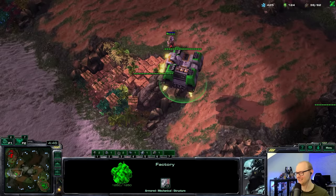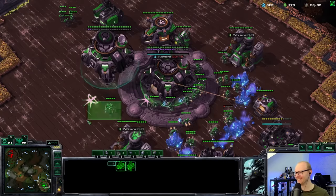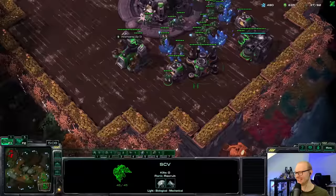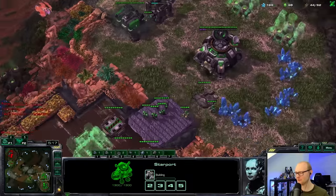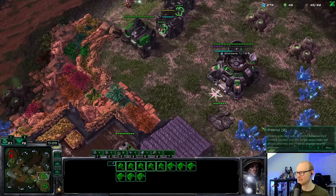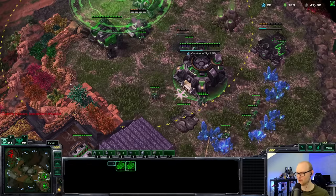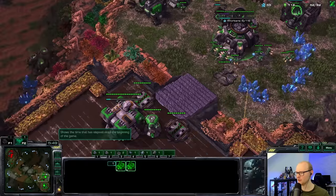I'm dying to two DTs — the observer goes down. Got the DT! Completely forgot my factory — had to fly all the way back. That's really dumb, not gonna lie. I was going to make double widow mines from production and then realized my factory was flying back from the main. Maybe if I wall my natural that'll help. It feels silly that my defense against DTs is literally going to be a battlecruiser.